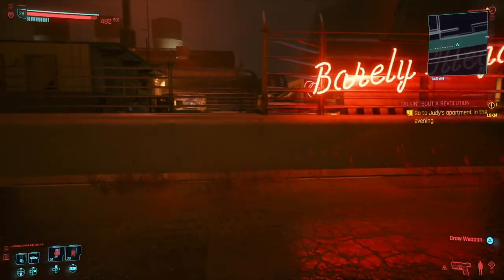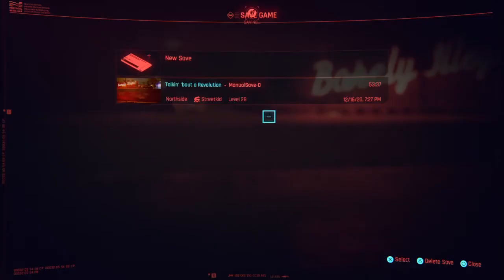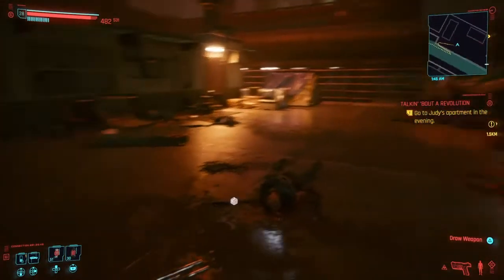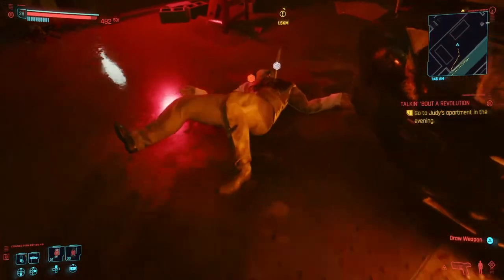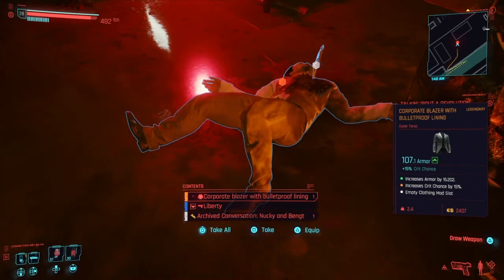Now, what you want to do first of all is save your game. Because the good thing about this armour is, if you don't like the stats on it, you can just reload it and it will reroll the stats for you. So we come up here — there's been a bit of a shootout, a fallout from a deal gone wrong. And over here we see a corpo with a legendary on him — the Corporate Blazer with bulletproof lining. It increases armour by 15%, increases crit chance by 15%, and has an empty spare slot. Can't get much better than that for a chest piece.